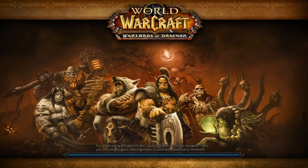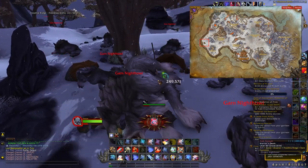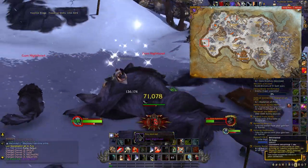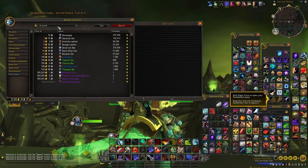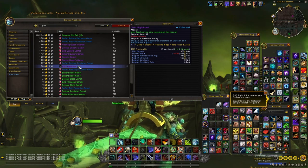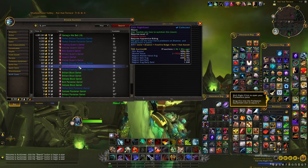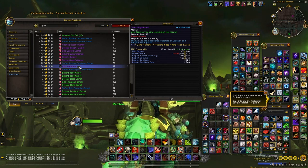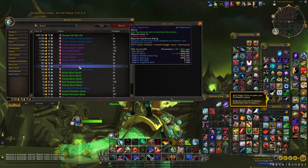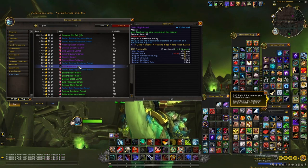At number seven we have Noc Karrosh, an elite wolf that you can find in Frostfire Ridge in Wallows of Dronair. Each time you kill this wolf you will get the mount the Garn Nighthole, which you can sell extremely fast on the Auction House because it's very cheap. This wolf respawns every 15 minutes, so you can easily log in once or twice per day, kill the wolf if he's up, get the mount, and sell it.